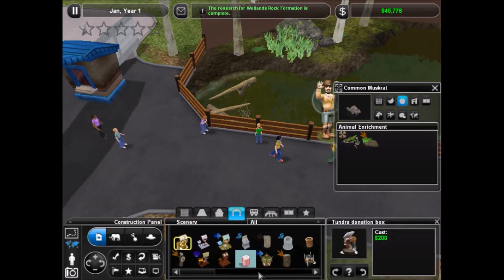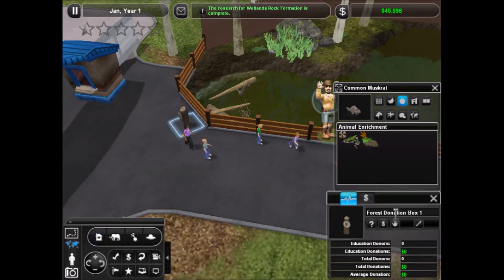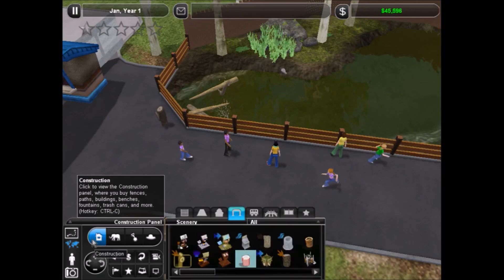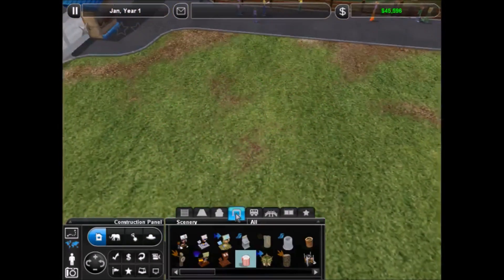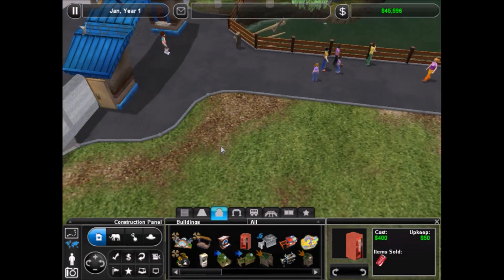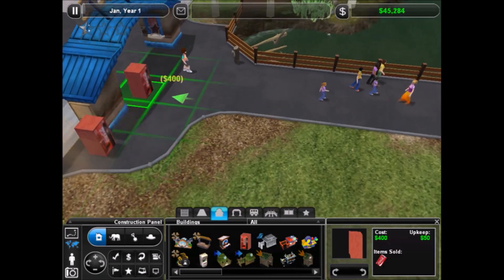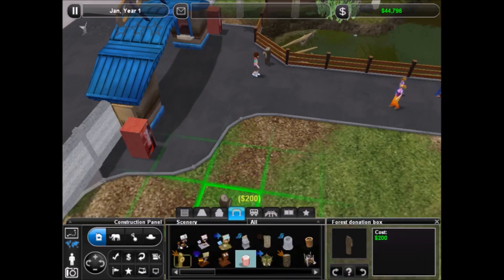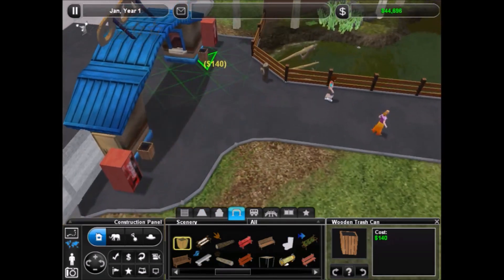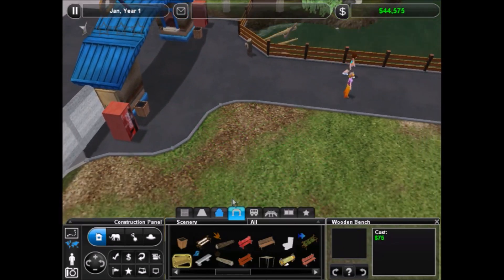Donation boxes - should have got that already, I kind of forgot. Let's put one right there, and I should probably name this the muskrat donation box, so I can see how much money they actually end up making. I think I will put these soda machines at the beginning here, one on either side. Some trash cans - I definitely need trash cans. Don't know if they'll actually be able to use them right here, but if not I can move them. Benches.